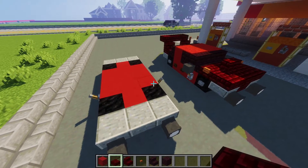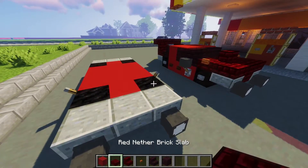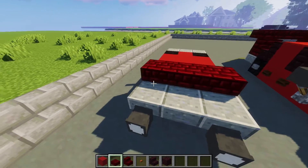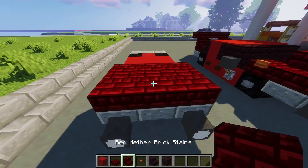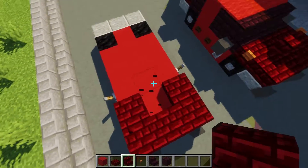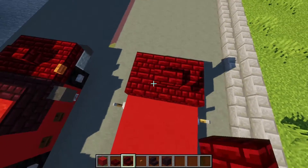For the second layer, we're going to go to the front of the car, grab our red nether brick slabs, and place a two-by-three in the front just like this. After that, we're going to break the middle block here and place these stairs facing towards this way for the engine.